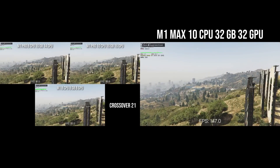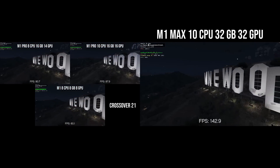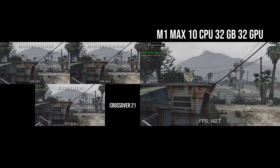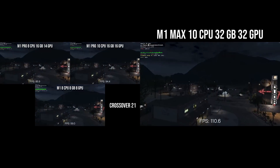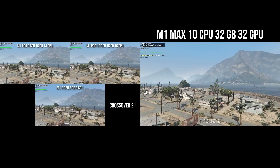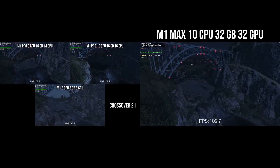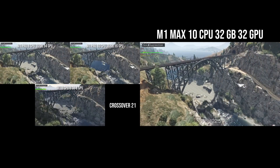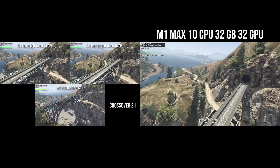I've compiled GTA 5 benchmarks for every Apple Silicon Mac I could get my hands on. On the right is the M1 Max. Top left is the new M1 Pro at the base configuration. Next to that is the mid-tier M1 Pro with 16 GPU cores instead of 14. And at the bottom is the M1 MacBook Air with 8 GPU cores and 8GB of RAM. You can clearly see a startling difference with the M1 Max — in this benchmark it's regularly hitting over 120 frames per second and consistently over 100, a huge difference over the base M1 MacBook Air and the new M1 Pros.